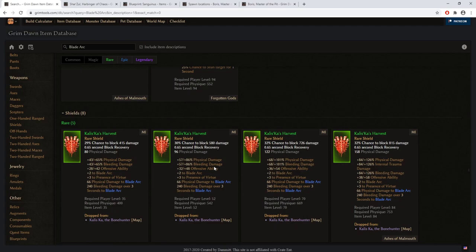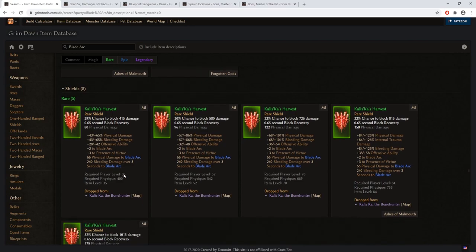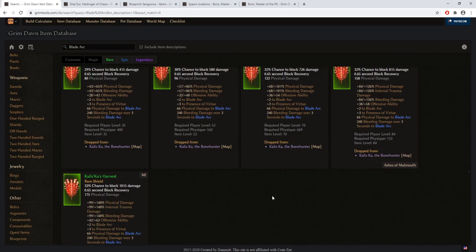Another useful item for those planning to play sword and board is Kalista's Harvest shield. This shield gives an overwhelming amount of offensive and defensive bonuses, provides a decent amount of block chance, and most importantly increases the strength of your blade arc. This is actually a quest boss drop, so you will not miss out on it — you'll need to kill a quest boss for a task from the Outcast faction, and once the beast is defeated, it has a chance to drop the shield.